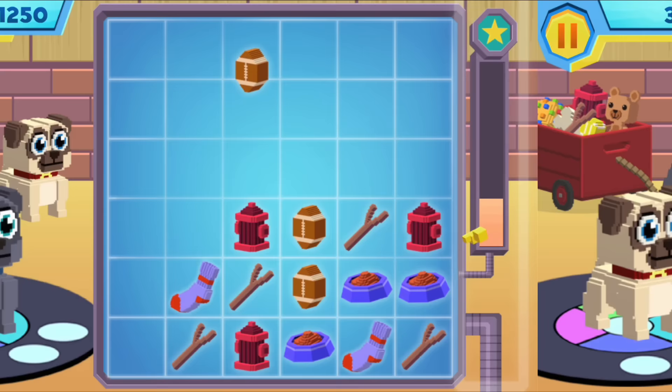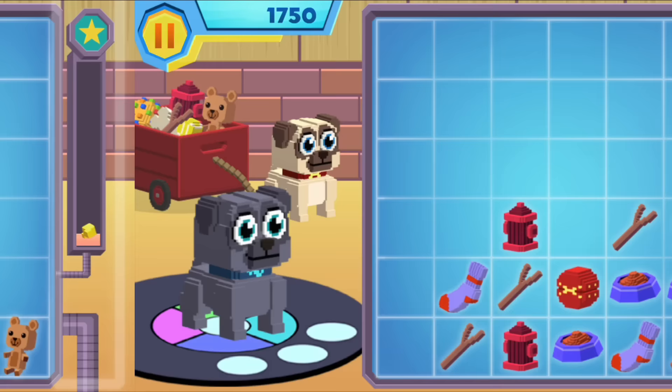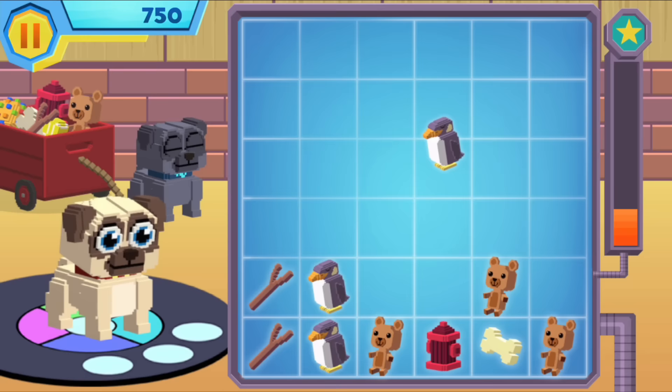The more of the same piece you can get in a row, the more they disappear. Watch this! If you can drop a piece so there's the same piece next to it and under it, all three disappear.